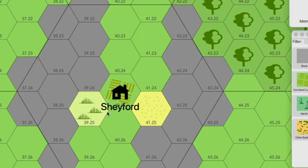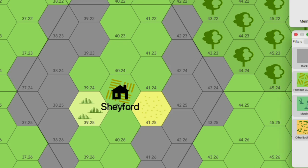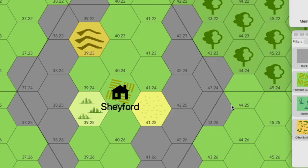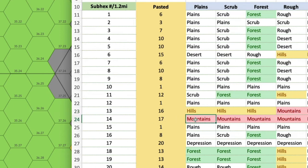Once I hit a non-plains terrain, I go back to Shafford and build out. Hex twelve is plains, then we get hills. Normally I'd go back to Shafford, but all of Shafford's adjacent hexes are filled, so now I have to do it more ad hoc. I pick a hex kind of at random — I like this one up to the north — and hex fourteen is going to be mountains.